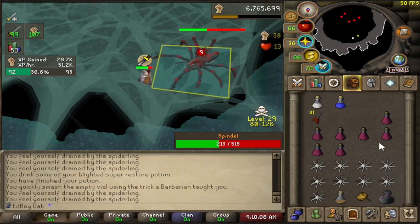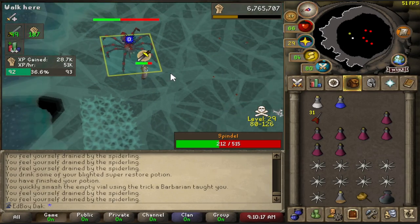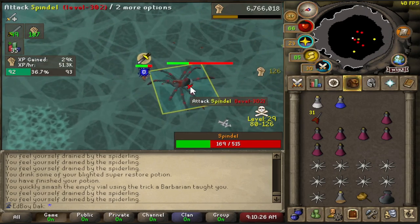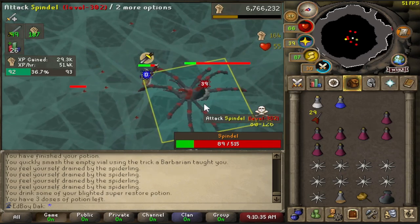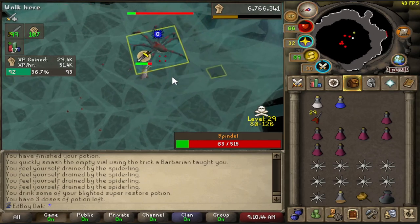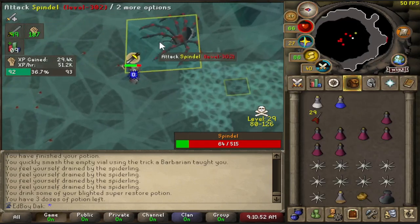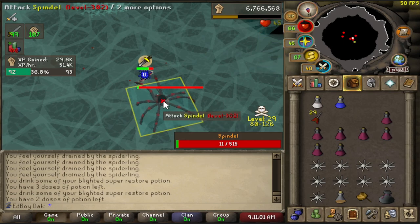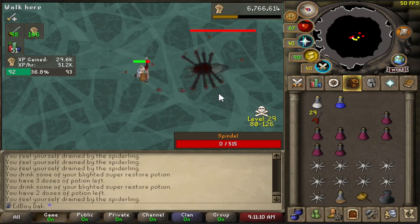Early on in the Spindle grind I was using a lot more Restores per kill than I wanted to. I got a little bit more DPS and focused on using less Restores, and it helped out a lot. If I do a few hundred Spindle kills, that's going to be a lot of Super Restores. Four Super Restores for every LMS point — it's like a Rune Pouch, not that hard to get through LMS. That's 75 points, which could have been 300 Blighted Super Restores. I'm not using quite a full Super Restore per kill, but that's a reasonable average.